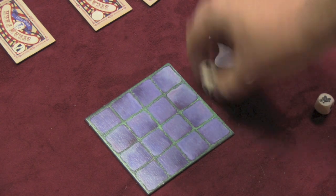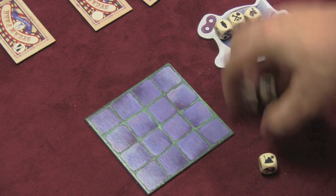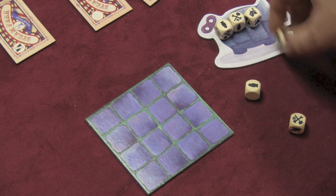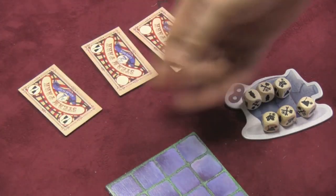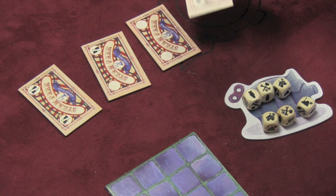Everyone is doing this at the same time. Once you put a die aside, that die is there forever. You can keep re-rolling as many times as you like. But eventually you finish, and once you finish, you reach into the middle and grab the first available order tile. If that's already been grabbed, you take the second, then the third, and you may be stuck with the fourth.